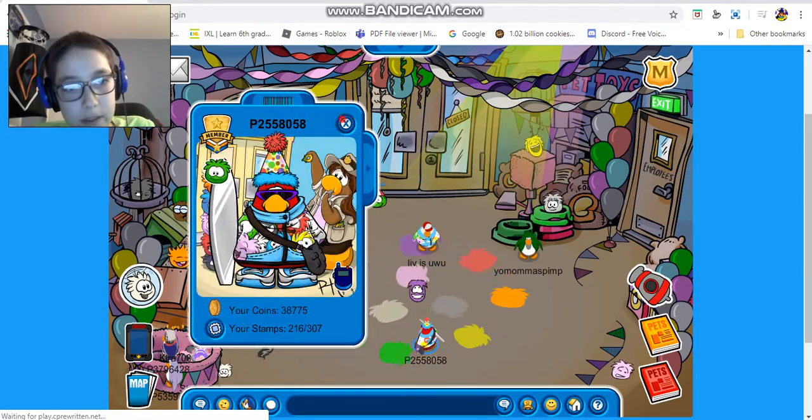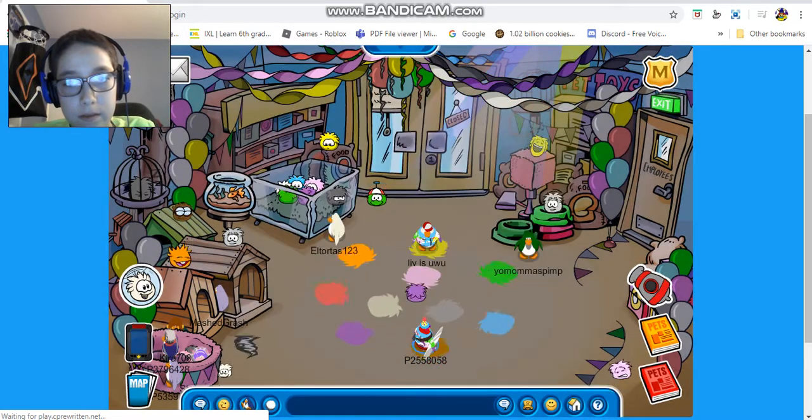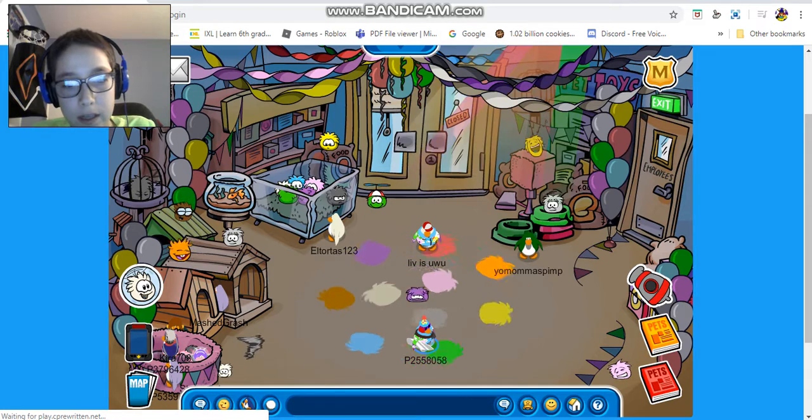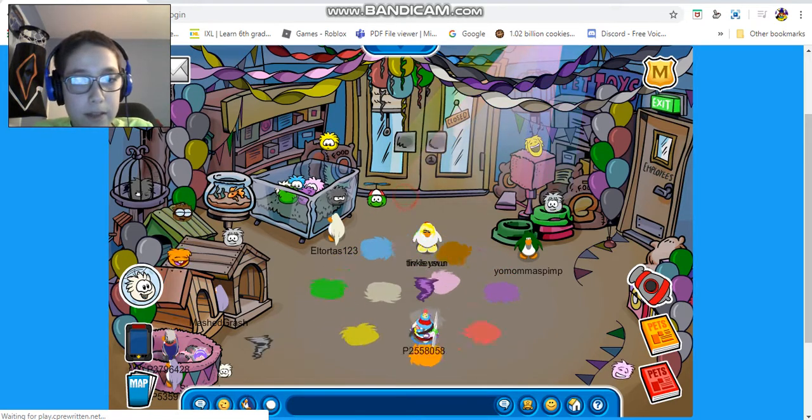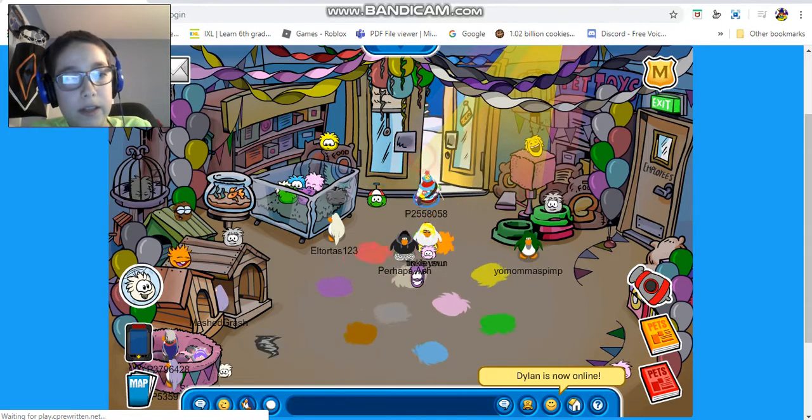The purple Puffle is just dancing in the middle. This is basically the pet shop, and all the lights are actually off, which is pretty cool. There are colorful Puffles dancing on the ground, balloons, party stuff, colorful lights, and Puffle shadows on the floor.